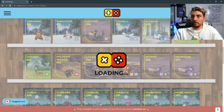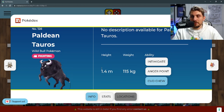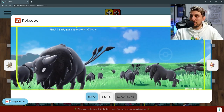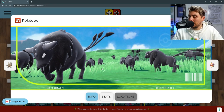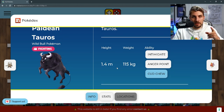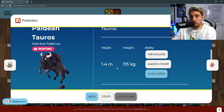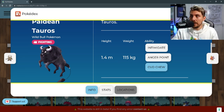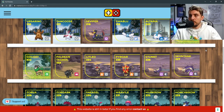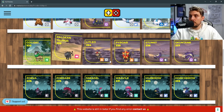Then we get Paldean Tauros, a very cool looking fighting type Pokémon — I do like it. It is an absolute menace around the wild area of Paldea but it is very cool. It is also going to have two different type variants: fighting type as the main one, with a fighting and fire exclusive for Pokémon Scarlet and fighting and water for Pokémon Violet, colored red and blue accordingly.